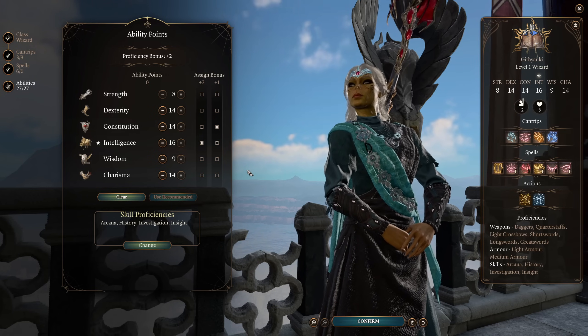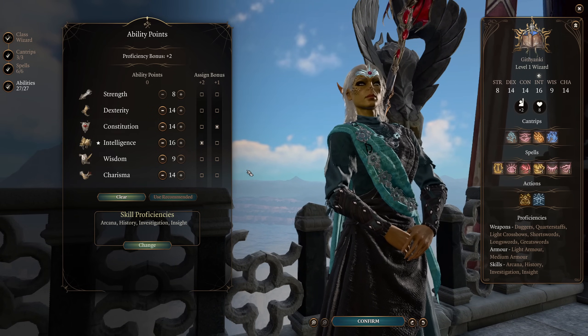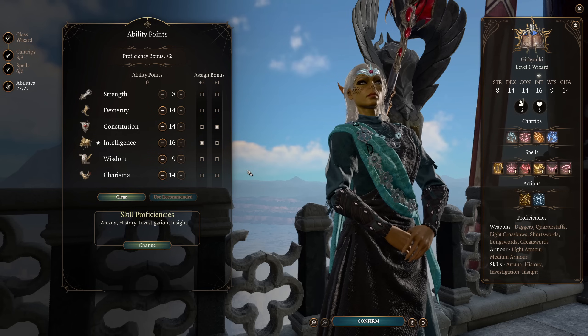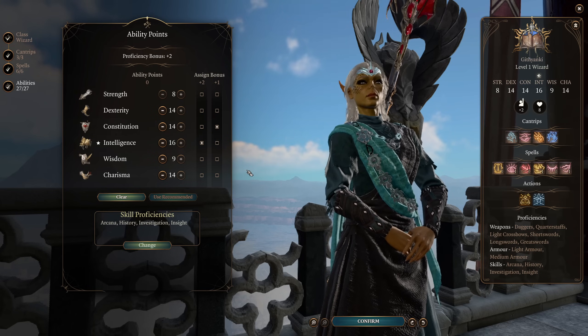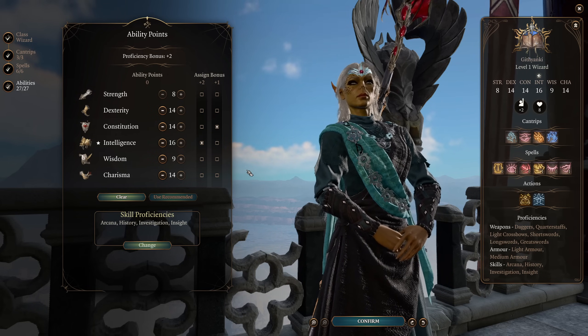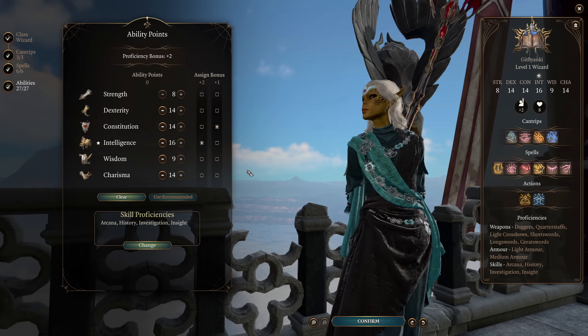Especially when, if this build works as intended — which it does — the enemies are going to be going for your party members rather than you. So just bring along a Barbarian to tank everything for you anyway. Next up, Intelligence at 16 — obviously our main spellcasting modifier. We want this as high as we can get it. Wisdom is at 9 because I had an extra skill point left over.